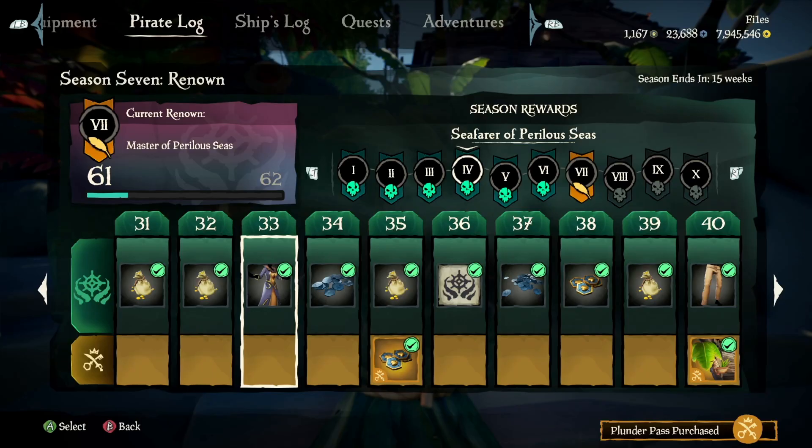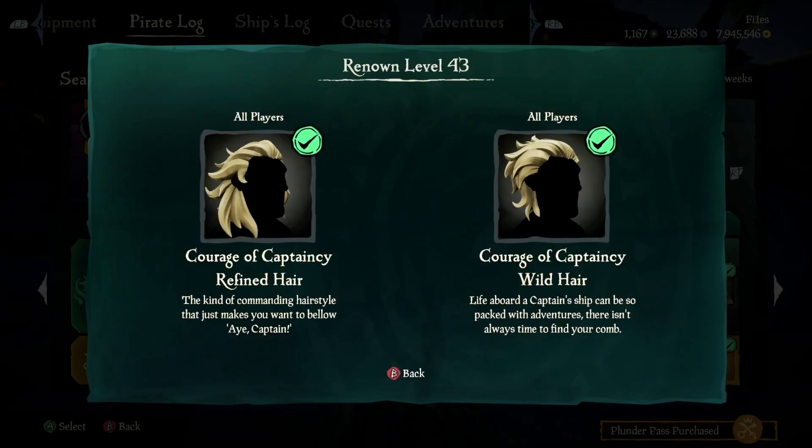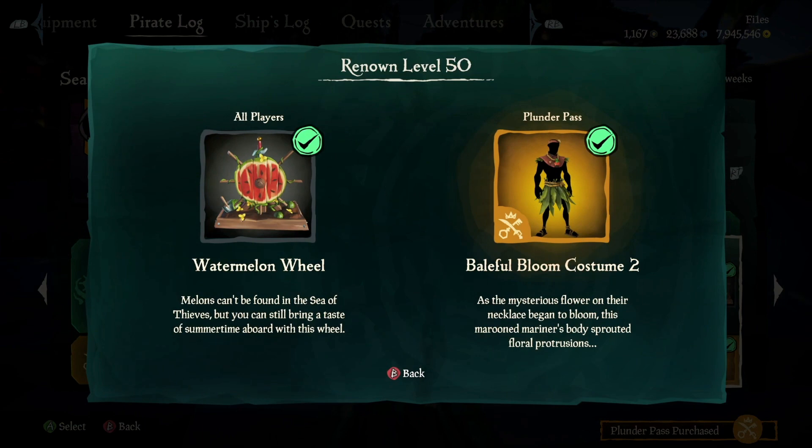Level 33 we have the captaincy dress, and level 36 we have a new tattoo. Level 40 we have the captaincy trousers as well as the figurehead. Level 43 we have two new hairstyles which go well with male and female characters. Level 45 — which I'm mostly excited about this season — is the Marix jacket. This is only available for pirate legend, so make sure you get to level 45 and, if you're not already, become a pirate legend. Level 50 we have the watermelon wheel as well as the Baleful Bloom costume level 2.